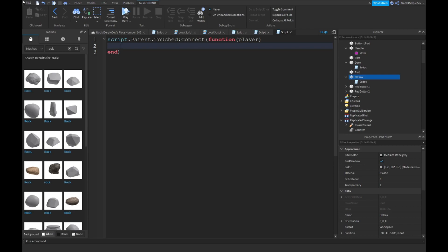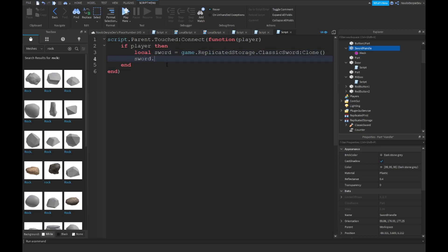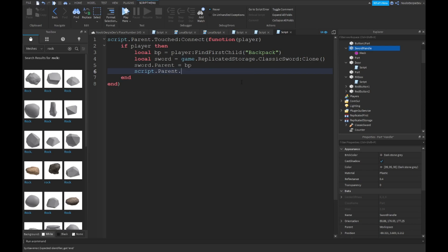Type: script.Parent.Touched:Connect(function(player)). Make it so: if hit.Parent:FindFirstChild('Humanoid') then — local sword = game.ReplicatedStorage.ClassicSword:Clone(). Set sword.Parent = player — local bp = player:FindFirstChild('Backpack'). Then bp, and then game.Workspace.SwordHandle:Destroy().